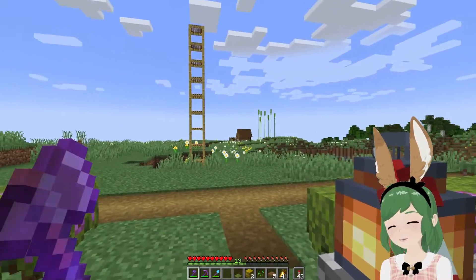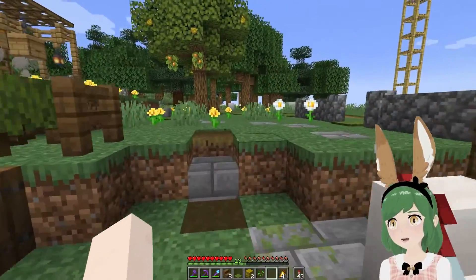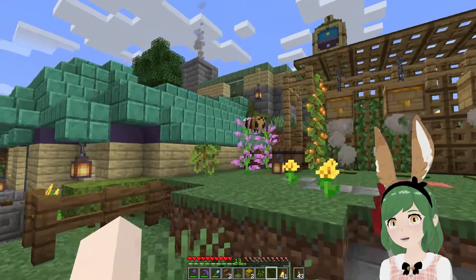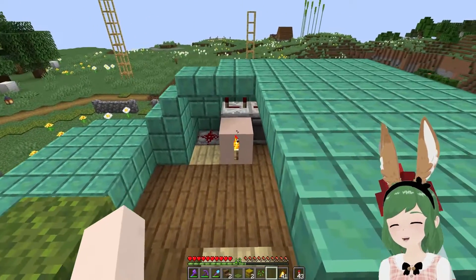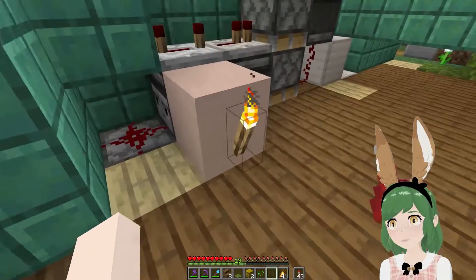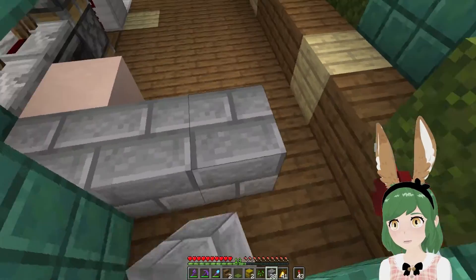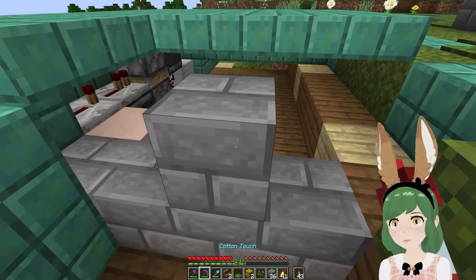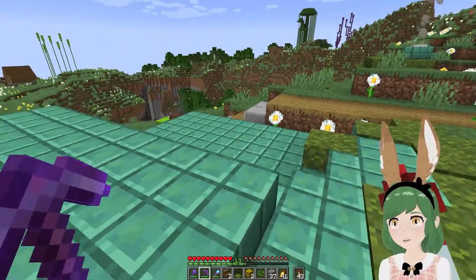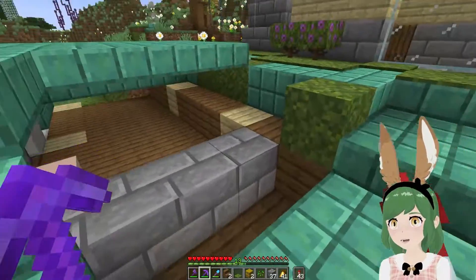Things are coming together — we have a chicken coop, the yard is really taken care of. All that's left is just the roof. Now, we have a little bit of redstone to contend with too. This block right here needs to be activated in order for the door to open and close. I have a clever way I think we can disguise this and make this work.